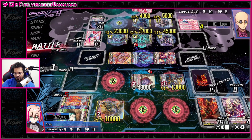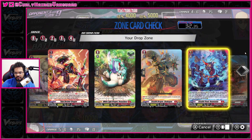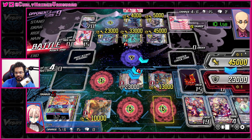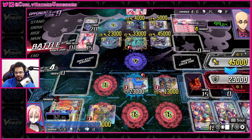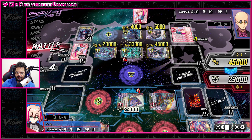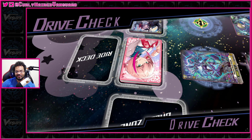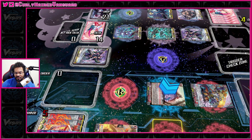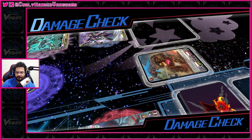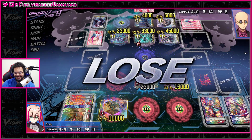Now we just have to hit another heal. I know we have one in drop, one in damage, two in drop — so we have one heal left and the over trigger. They're gonna decide whether to discard for the twin drive. We just have to take this and hope we hit one of those last two triggers — it's a two in fifteen chance. Also hope they don't hit a crit, which they don't. Pretty sure we would have won the game there because they only had the heal and the Blaster Dark in the end. But hey, that's just how it be.